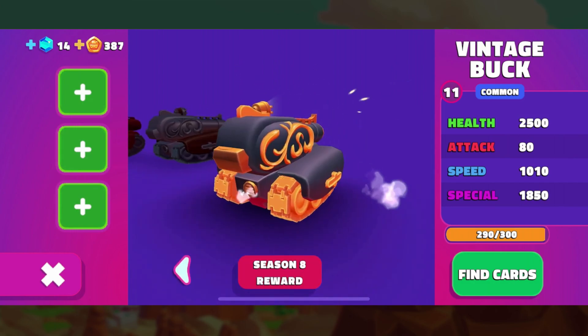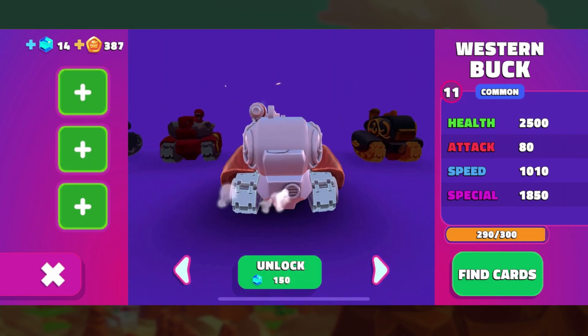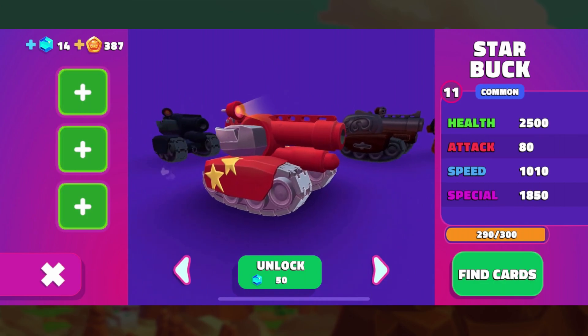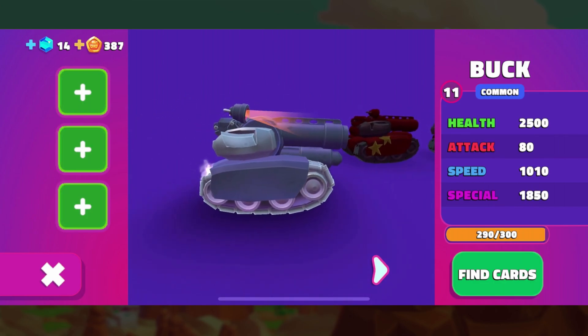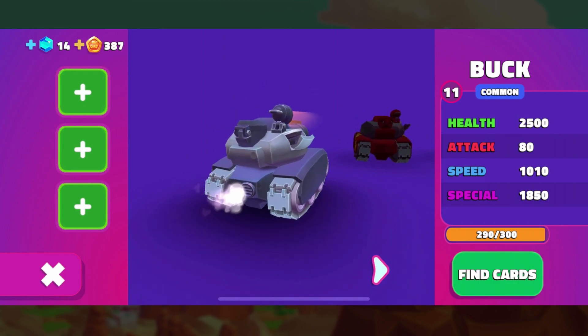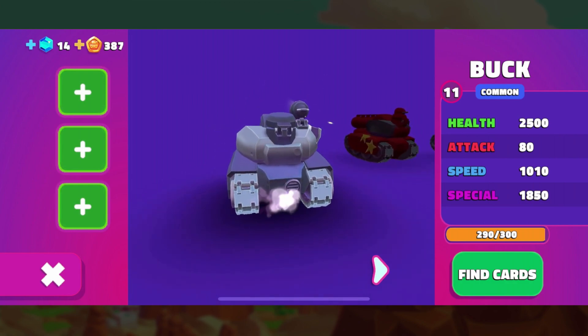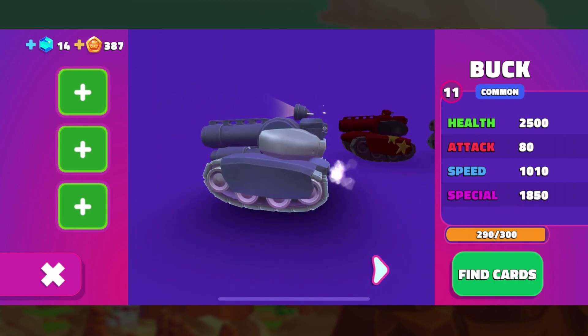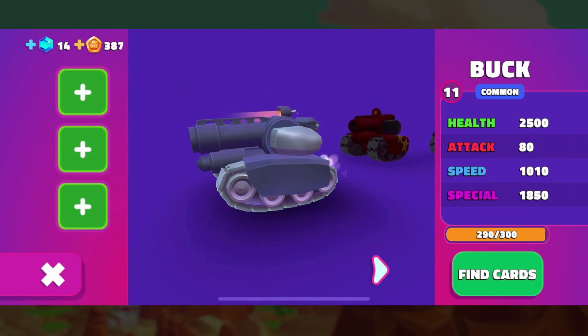As you can see, Buck comes with a handful of different skins that you can unlock. Looking at the statistics, Buck has a relatively decent amount of health due to the fact that he needs to be on the front line a lot of the time. The speed is relatively good and the special is very strong. The attack is quite low, but you'll see why that is when we get into the game.